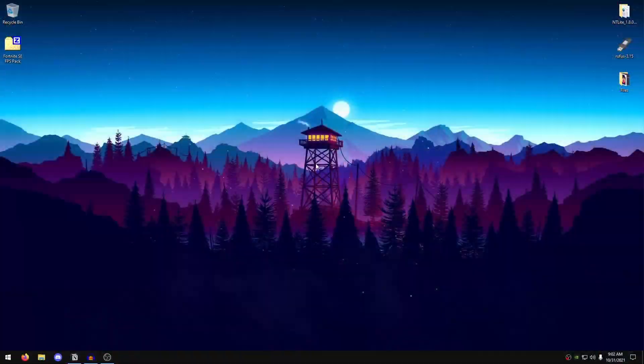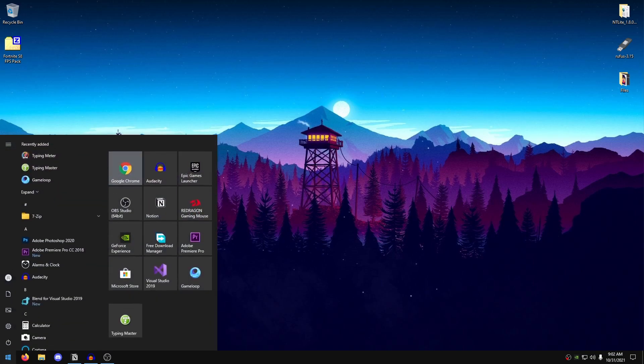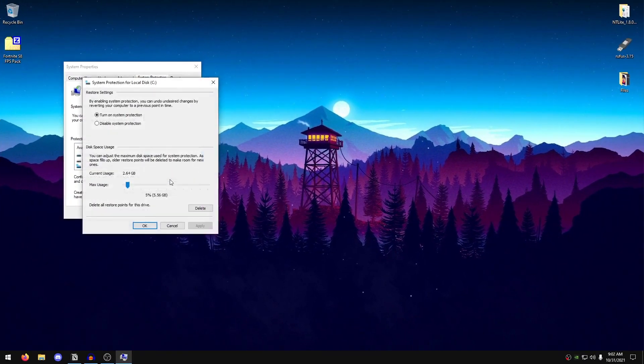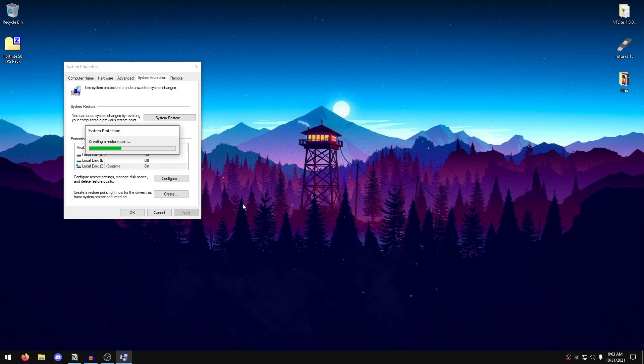Before applying some of these tweaks, you might want to create a system restore point. Go into your start menu and search for 'create', then open up 'Create a restore point', select your Windows drive, click on Configure, turn on system protection, and set the max usage to around 5 percent. Hit Apply, hit OK, click on Create, and name it anything — I'll name it 'backup'.